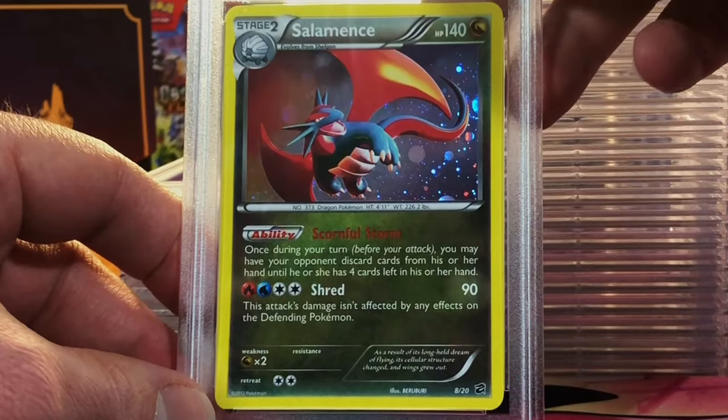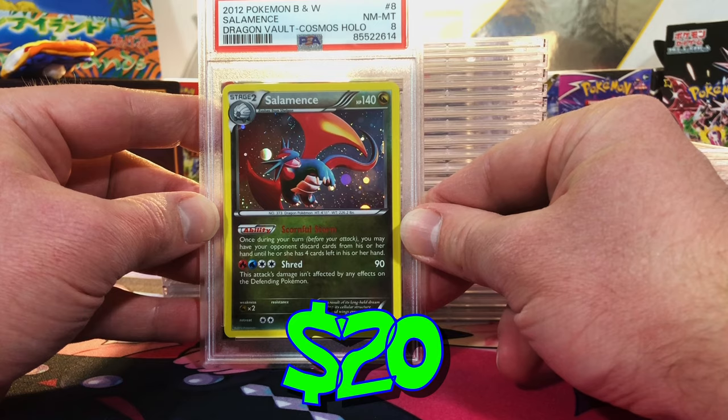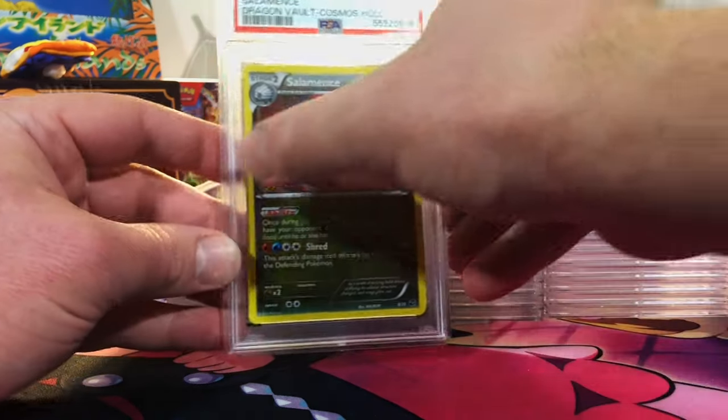Minimal edge wear. Salamence Dragon Vault Holo — I think it's more of an 8. Right again. I'm glad we're getting minimal 7s and no 6s.